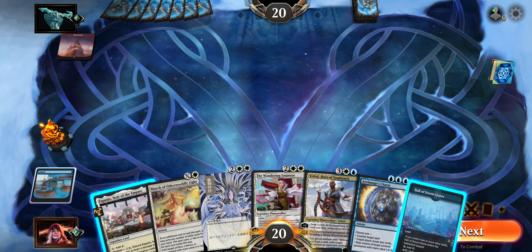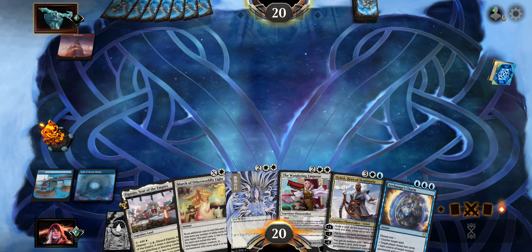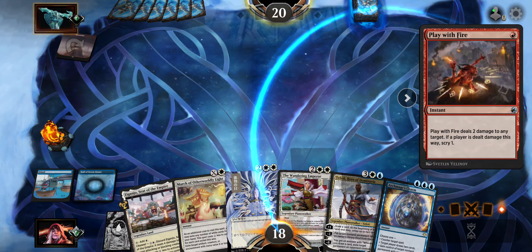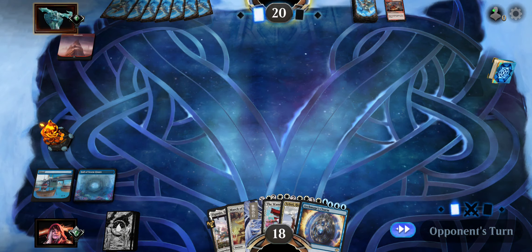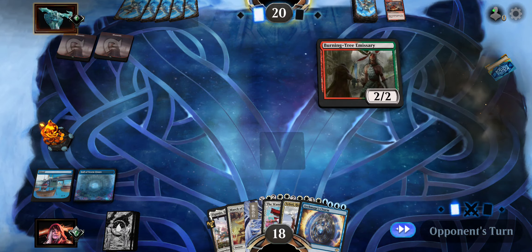We drew a land, so we're going to go ahead and play this and head past. It looks like we're playing against a mono red burn shell — this is pretty good. We have a pretty good matchup against these guys.